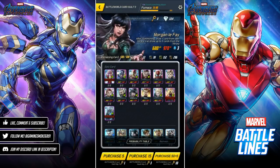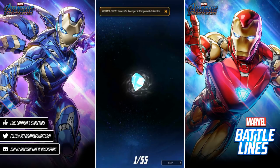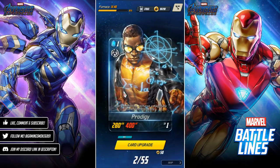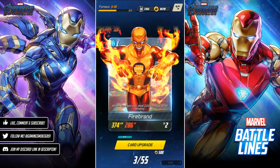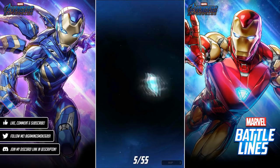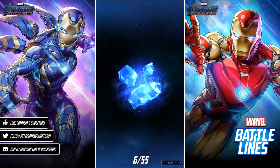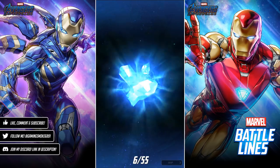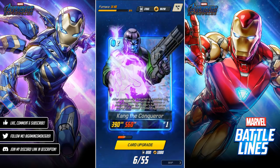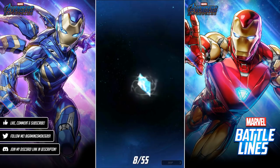Let's jump in — oh nice, we're getting an epic at least on the first one, that's always good. Not getting a shaft. Firebrand, Prodigy, Firebrand again, Firebrand again. Ronin, Maya Lopez — okay first rare, let's go! Kang the Conqueror — a new card, I'll take it!